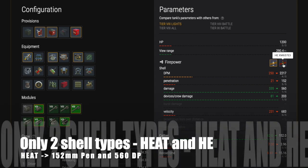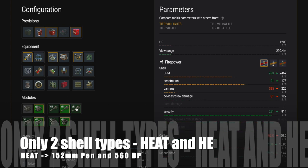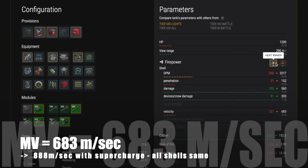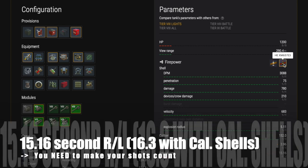You get 75mm of pen DPM and 780+ hit points of damage, but you only have two shell types: HEAT and HE. HEAT has 152mm of penetration and 560 damage points. The muzzle velocity is 683 meters per second, or 888 meters per second with Supercharged. All shells — both HEAT and HE — run the same muzzle velocity, so shell management is easier.